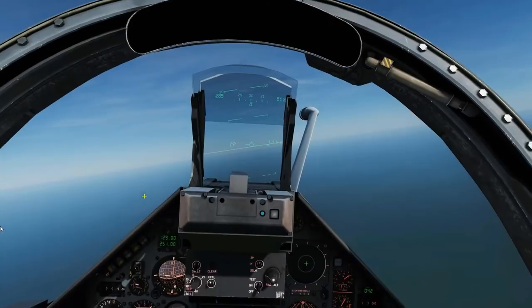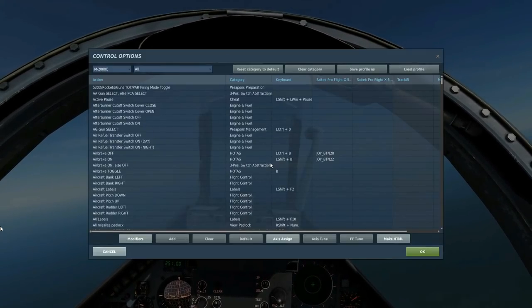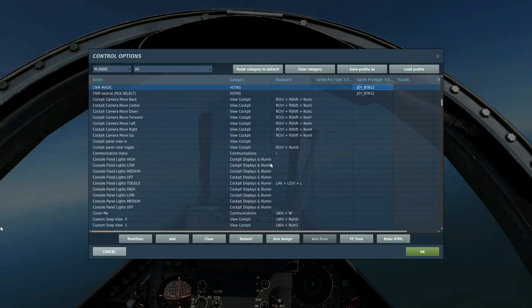First we should look at the controls we're going to be using today. To fire, we're going to push and hold Weapons Fire to fire either type of missile. To select the MAGIC for use, we'll press CNM MAGIC. To deselect the MAGIC and allow us to use other weapons like the 530, we'll press CNM NEUTRAL, i.e. PCA SELECT.